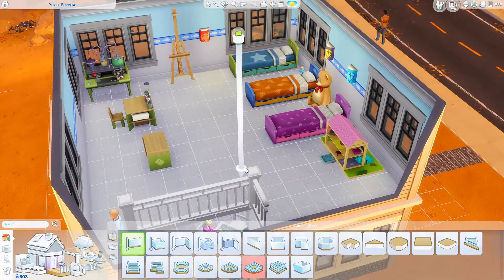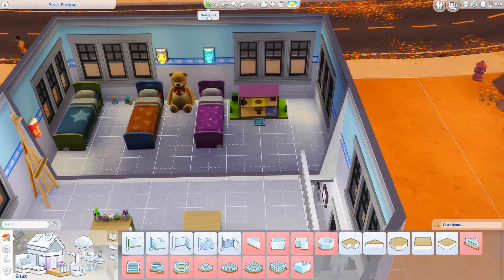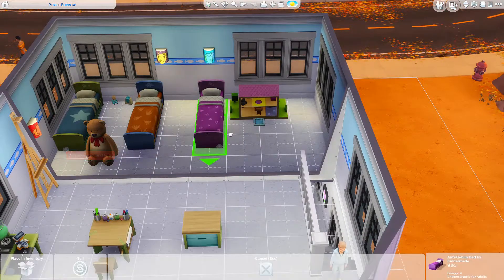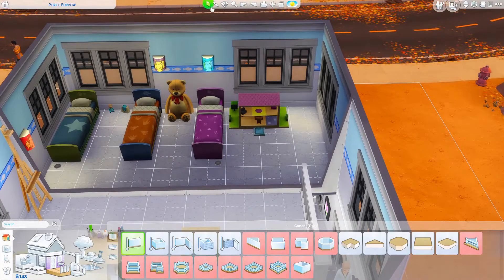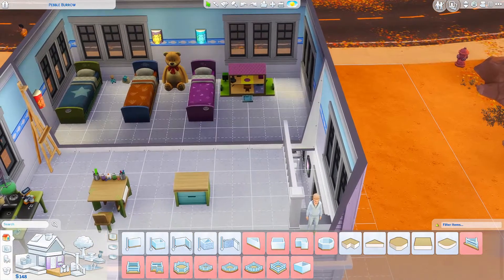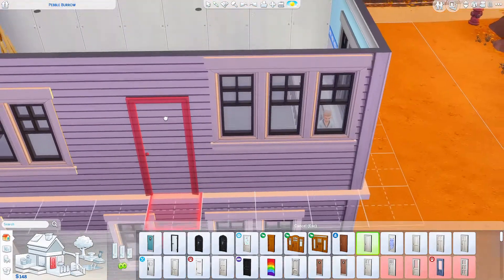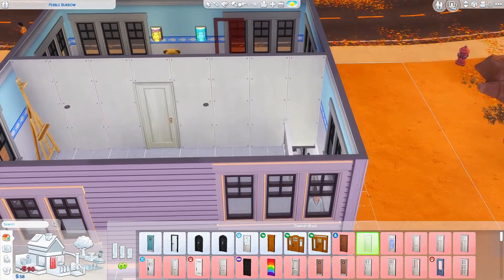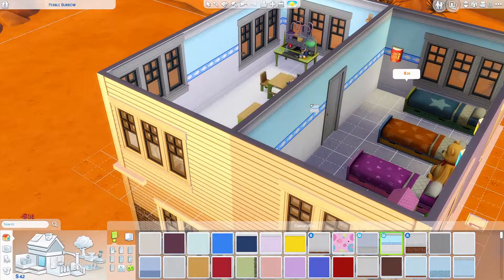And some walls - we could put a wall there, make two bedrooms. I don't have enough money. Crap. I guess grab a door. I like to use the same doors in the entire house. See if I can afford some wallpaper. I can. Oh, I hate that. Hold on, I gotta fix it.